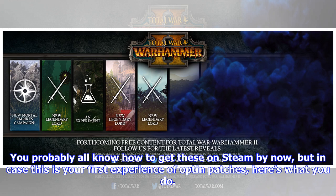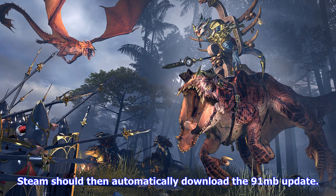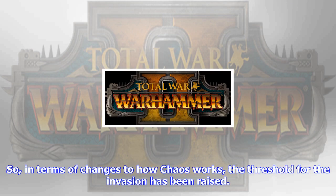You probably all know how to get these on Steam by now, but in case this is your first experience of opt-in patches, here's what you do: right-click on Total War Warhammer 2 in your Steam library, go to Properties, then the Betas tab, and finally select the Mortal Empires PTE option from the drop-down list. Steam should then automatically download the 91 MB update. If you decide you want to opt back out, head back to the Betas tab and remove the hotfix from the drop-down menu.